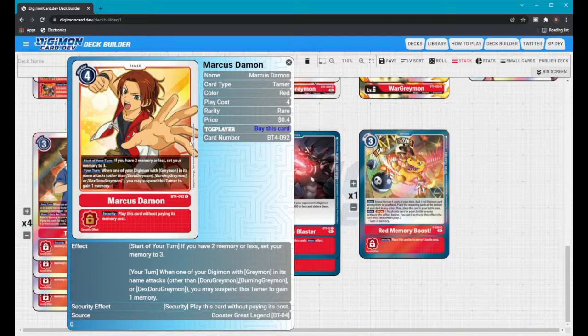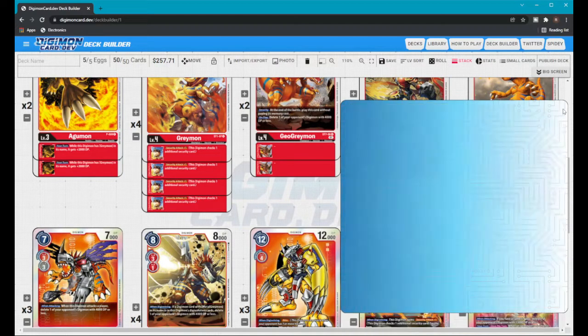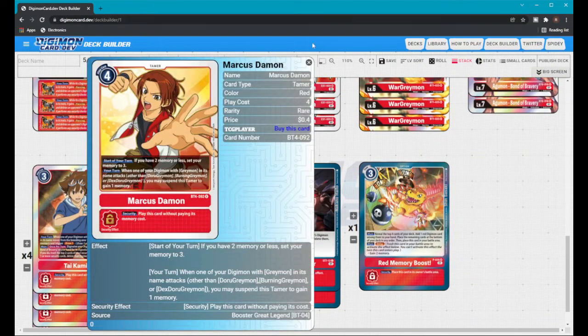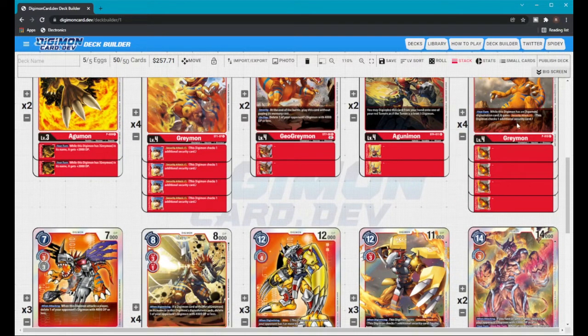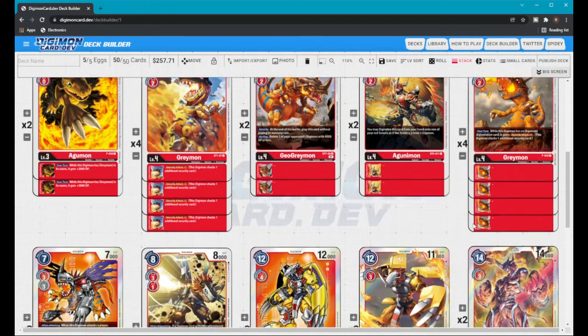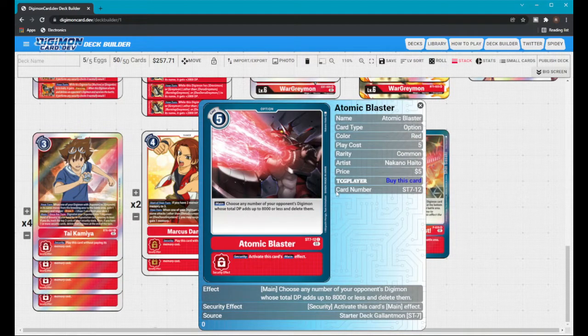I also run Marcus as my memory-setting Tamer. Here's a good combo: with Marcus and the promo Greymon stacked with an Agumon for 7k, you swing for two Security and potentially draw from Koromon. Then you suspend Marcus to gain one memory. So if your Greymon is already on the field and they didn't remove it, you start at three memory because of Marcus, swing for two, gain a memory — now you're at four.